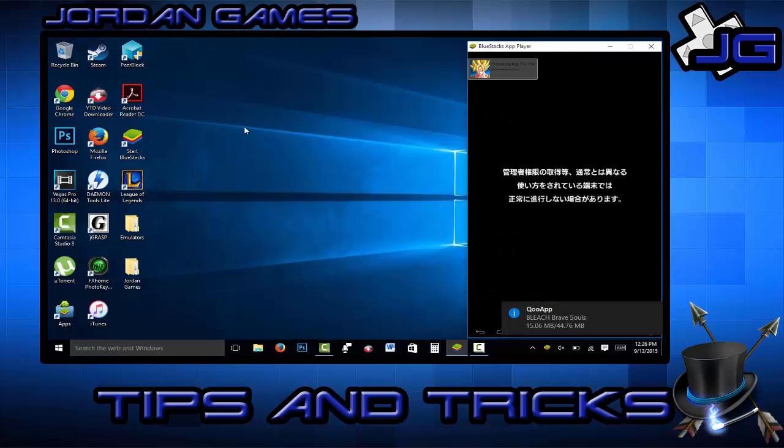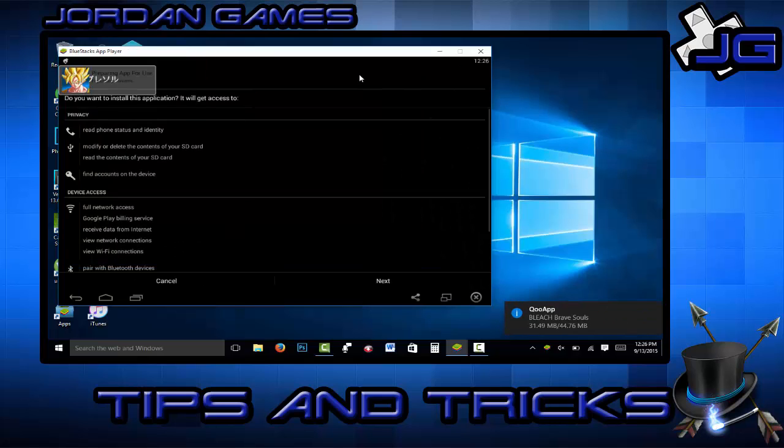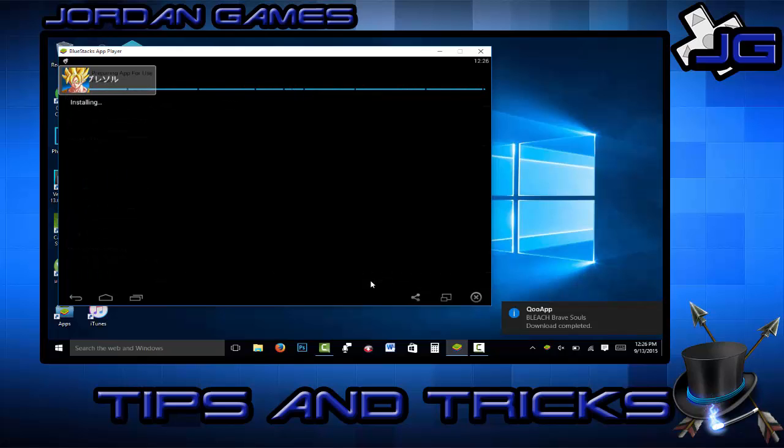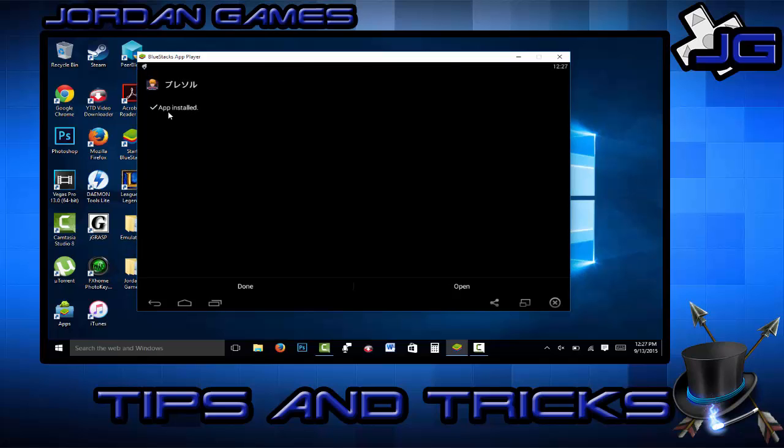So that's how you do it. It's going to show up in that corner that it's downloading the files for the game so you can actually play it. Right here this is the download for the Bleach game — I'm just going to install it. I don't even know how to play it, but just for the purpose of the video to show you. It installs fairly quick — click open.